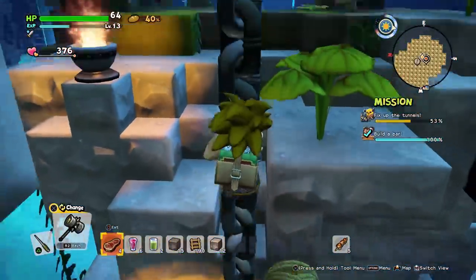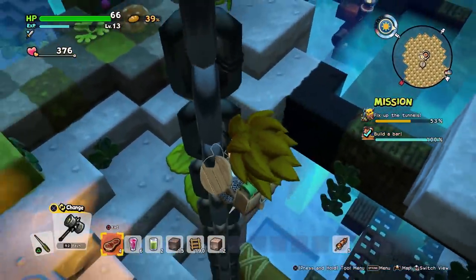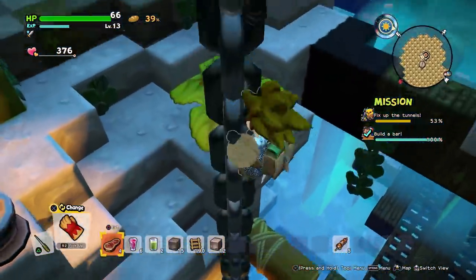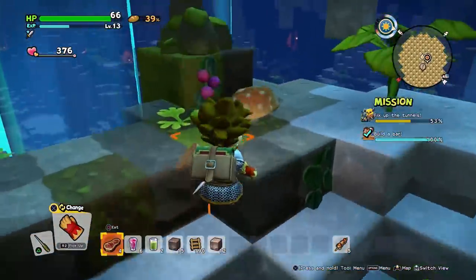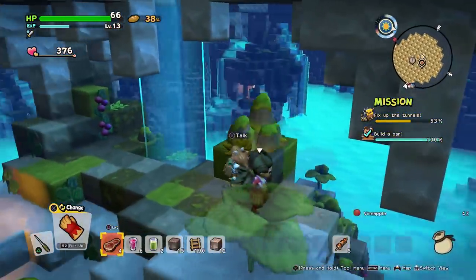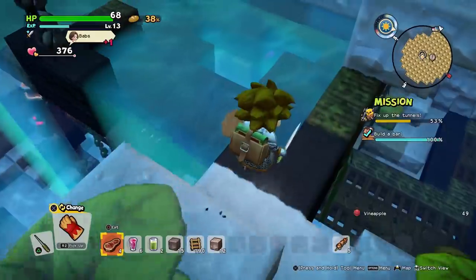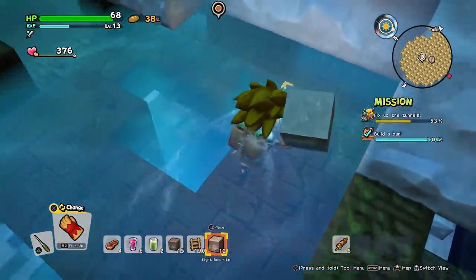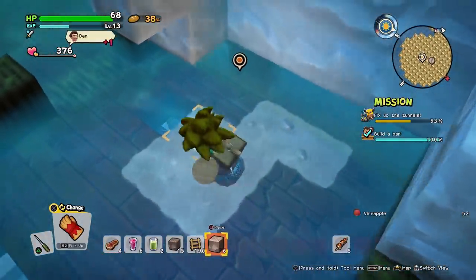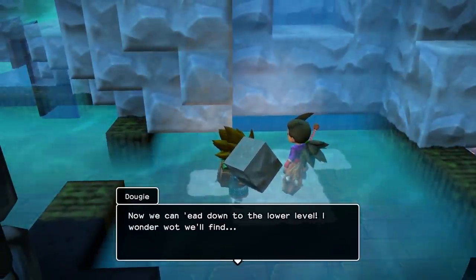I didn't realise chains could be climbed. Now don't I feel stupid. Lantern over there — this place looks gorgeous. This place is absolutely wonderful looking. I approve. We'll block it with a really hard stone. Put us up to the leak, Avak — you're an absolute legend. Now we can head down to the lower level. I wonder what we'll find.